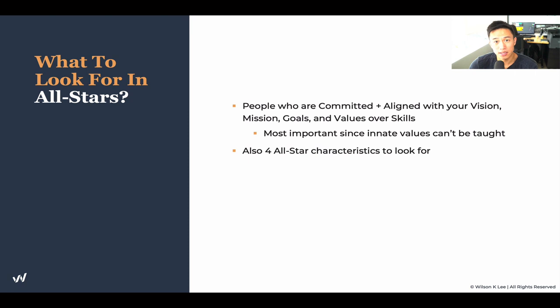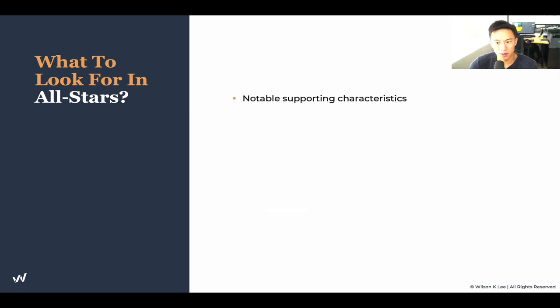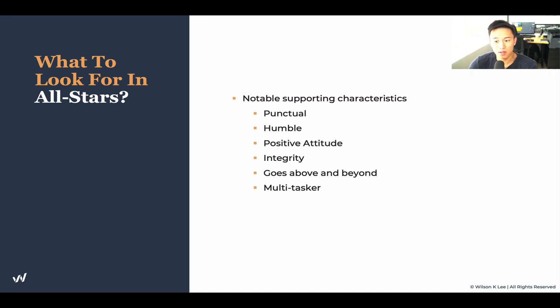The four all-star characteristics I look for when hiring — drawn from surveys of really successful restaurateurs — are: collaborative, professional, communicative, and authentic. These are the four core all-star characteristics to look for. More notable supporting characteristics include being punctual, humble, and having a positive attitude. I'm providing this as a go-to reference guide for when you're hiring and aren't sure what values to look for. It's a really great list.